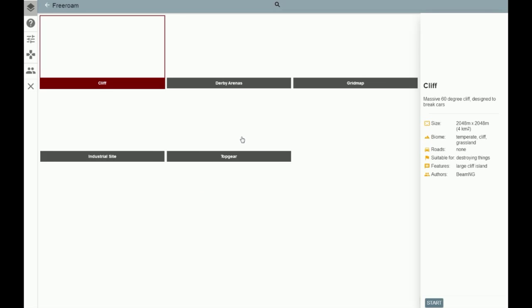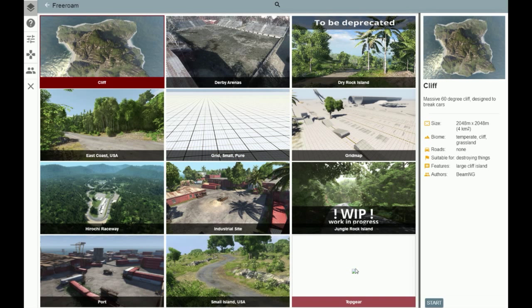So free roam — I've actually had a very quick look already and I've tried adding some mods, some cars, trying to get the Top Gear track but it doesn't load. I'll have a look at that a little bit later. But it looks like they've got a nice selection of maps to try.